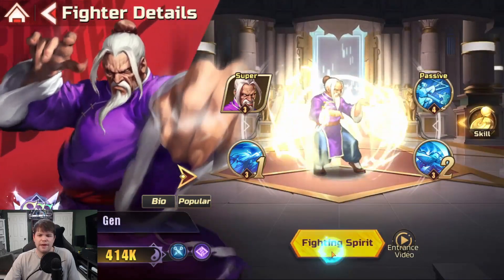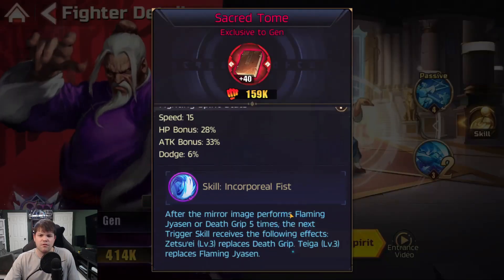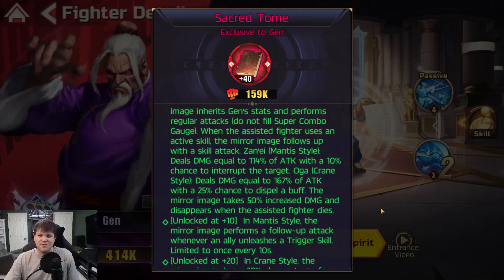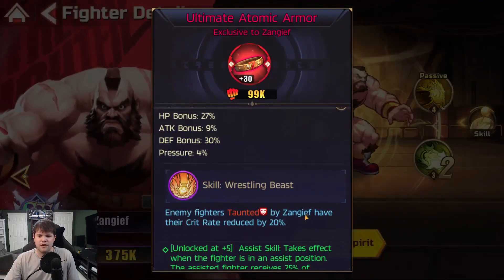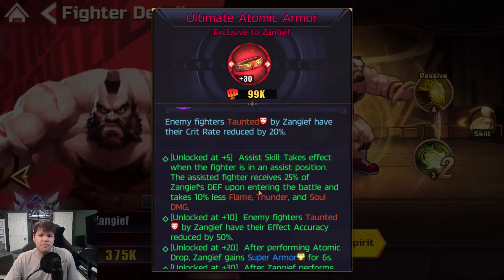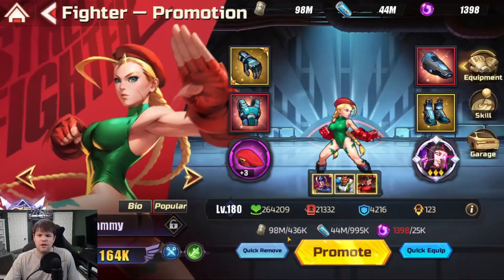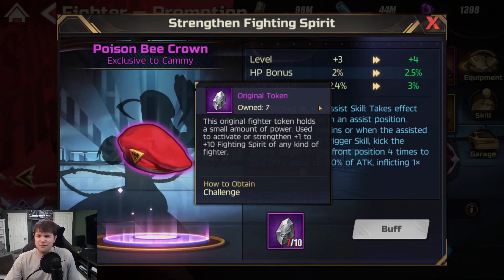Every hero has an ability when they are in the assist position. If you get to the point where you unlock the fighting spirit for a hero and level it up to level 5, you can see the assist skill that every hero picks. I start with Zangief, who has one of the longest skill descriptions in the game. Going to somebody more basic — you go in the gallery, click on fighting spirit, and you can see it takes effect when the hero is in an assist position. The assist hero receives 20% of Zangief's defense upon entering battle and takes 10% less flame, thunder, and soul damage. You do have to get fighting spirit up to level 5 using Original Tokens in order to unlock that bonus.